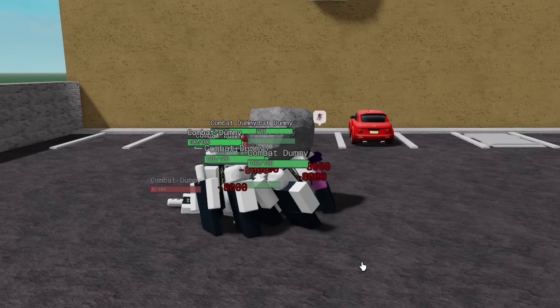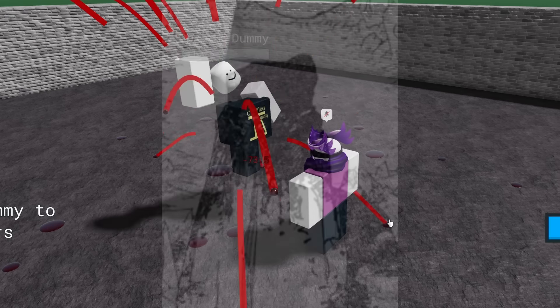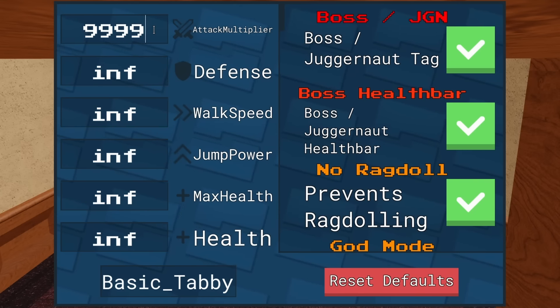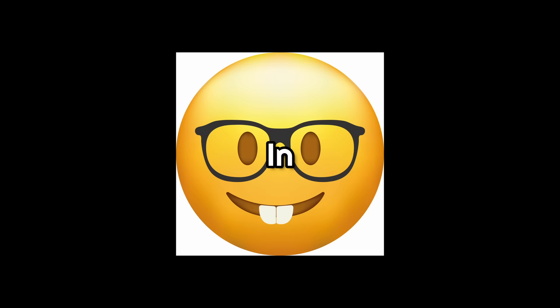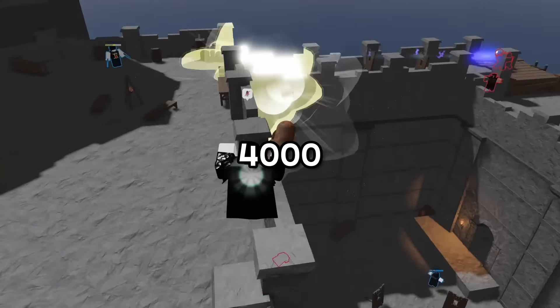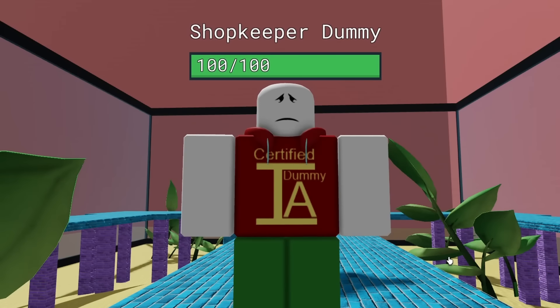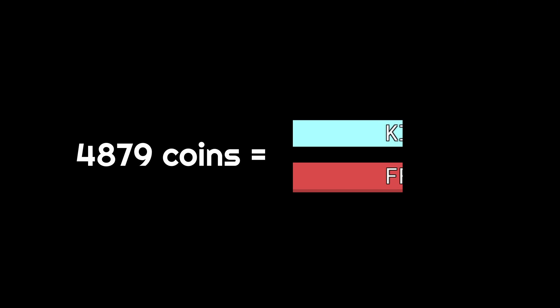For TDM, it's pretty much the same as FFA and Kit, but instead of being able to kill 15 people, you're now limited to 8, basically halving the amount of coins you can get from kills. Meaning you'd be earning 2.8 coins a second, and with max buff, 9.8 coins per second. In total, you'd earn about 4,704 coins from kills, and with that extra winning bonus of 175, you'd be winning 4,879 coins — basically half of FFA and Kit.